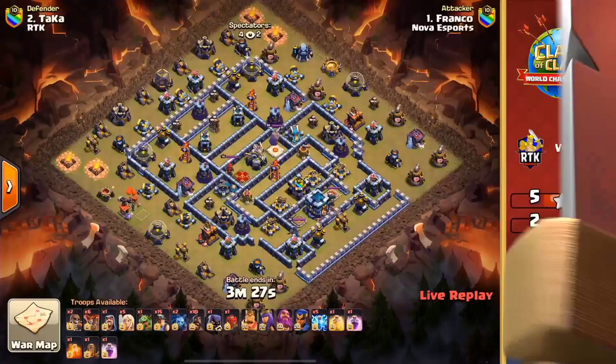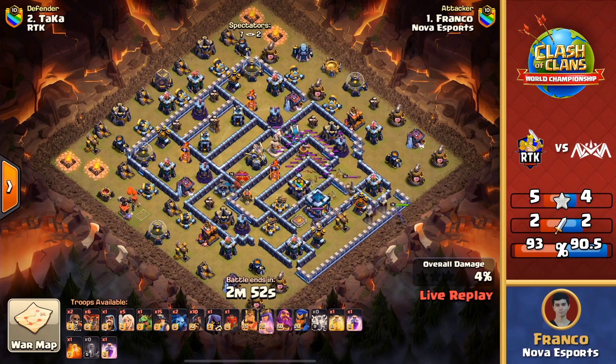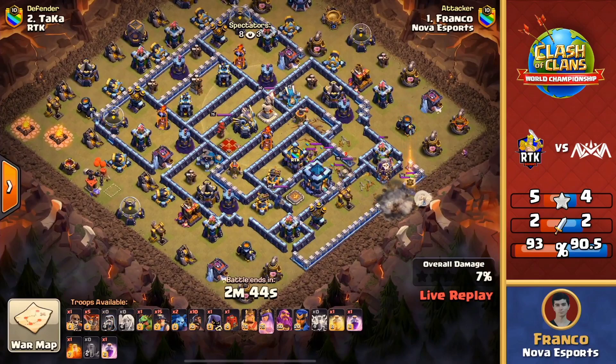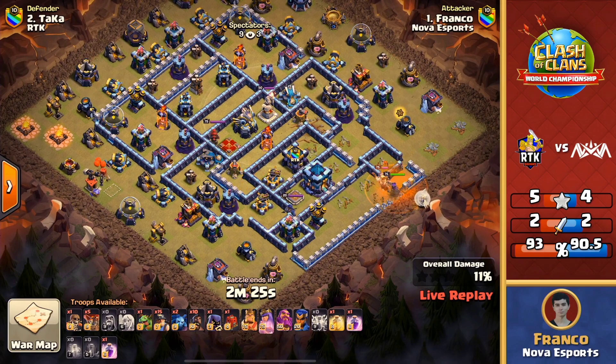That 99% was such a heartbreaker — that inferno taking down the warden could be the difference in this war. Nova is going to look to respond with a three-star in their next attack. We've got Franco coming in with a Zap Hybrid — only five lightnings and one earthquake, so most likely not going to zap off the clan castle. Perhaps one of the scattershots? No — going for the X-bows. Taking out those X-bows to help the queen in her charge, since he doesn't have two heals but takes two rages because of the other ground X-bows. He'll be able to get through the king because the king was poisoned, and he has one headhunter as he charges in.